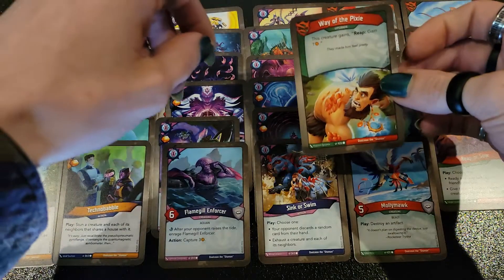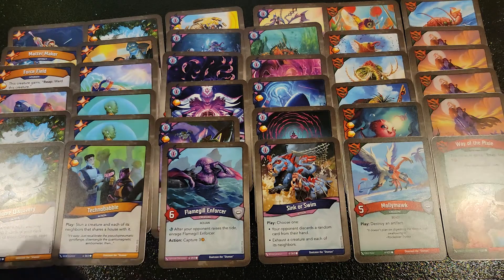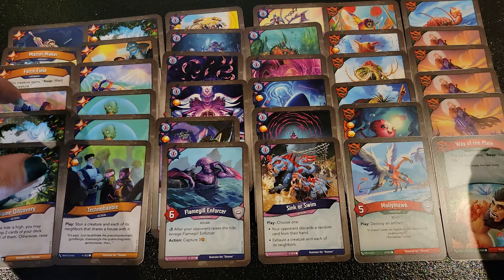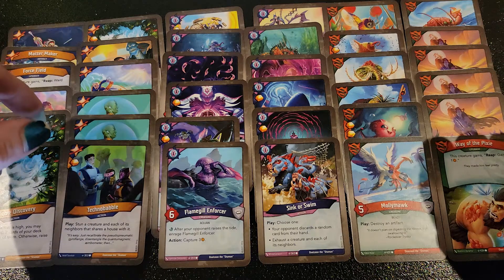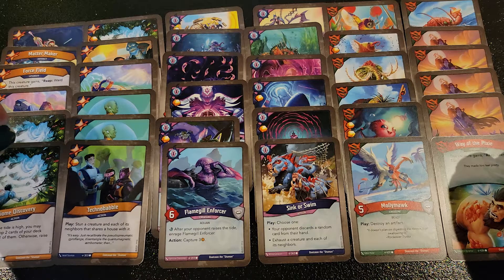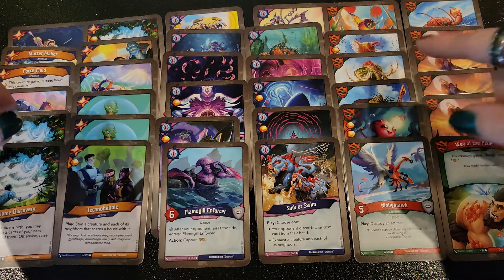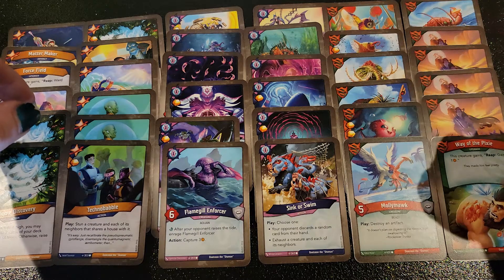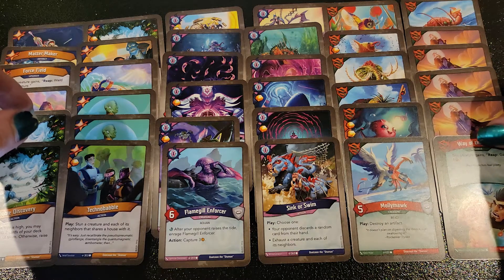Last but not least — another upgrade: Wave of the Pixie. A cool combo you could have here on pretty much whatever turn you want is throwing down Teresa and Wave of the Pixie onto the same creature so that you can reap with it instantly and get extra value. And with four Reap or So's and Wave of the Pixie, you can get four reaps off a creature that gets two Amber for reaping. That's a lot.